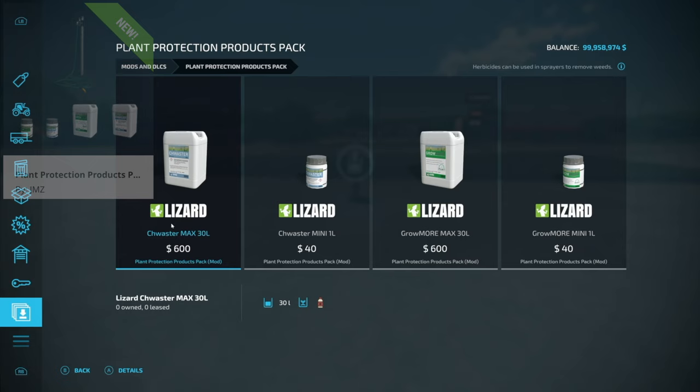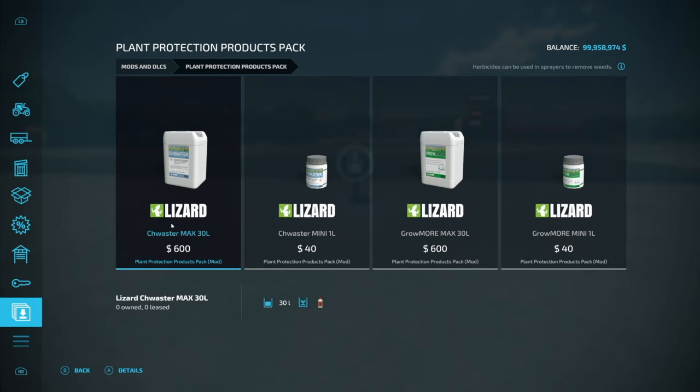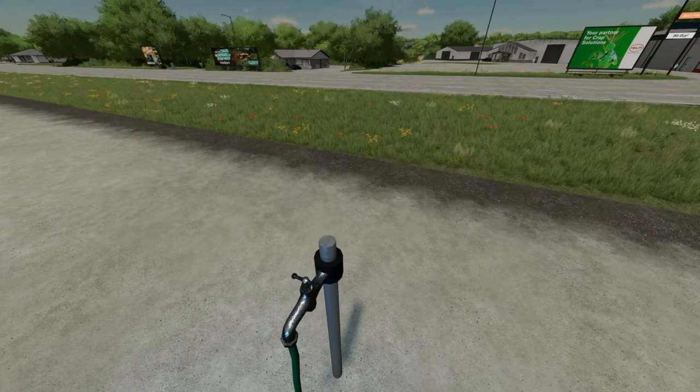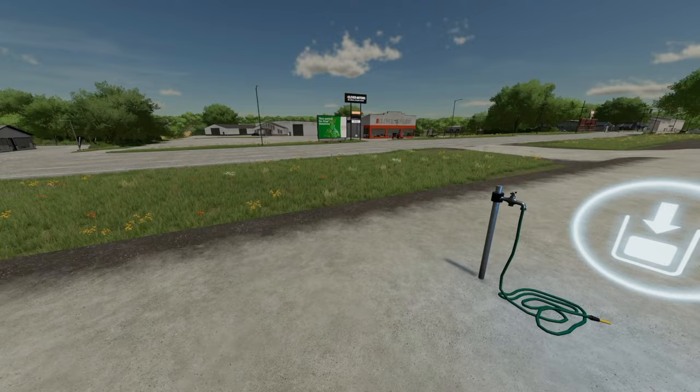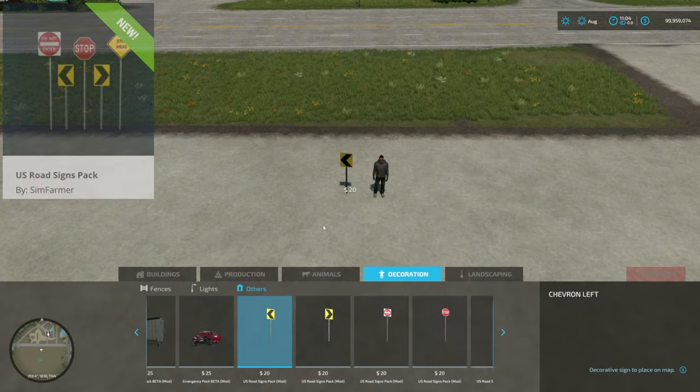Next we've got the Plant Protection Products Pack — what alliteration! This mod adds herbicide and liquid fertilizer in two different sizes: 30 liters each. The sprayer needs to be filled with the product to allow you to fill it to capacity. There's even a little garden hose to fill up with water. Containers with measures can be found in the pallets category, and the garden hose can be found in containers. That's your last new one today for all platforms.